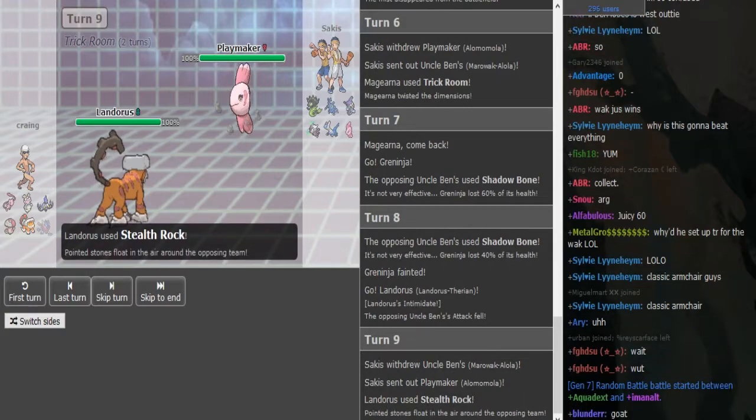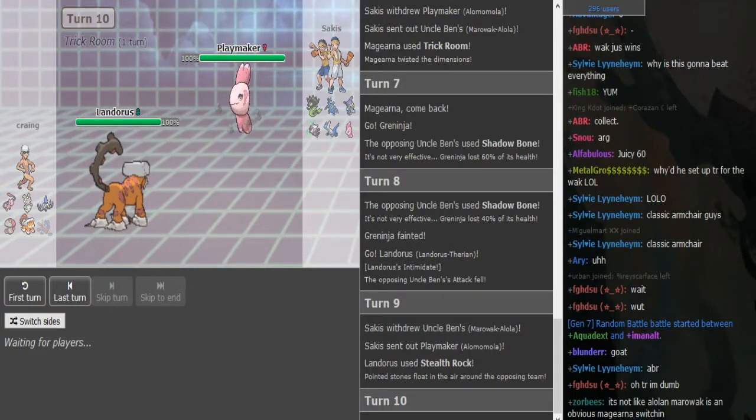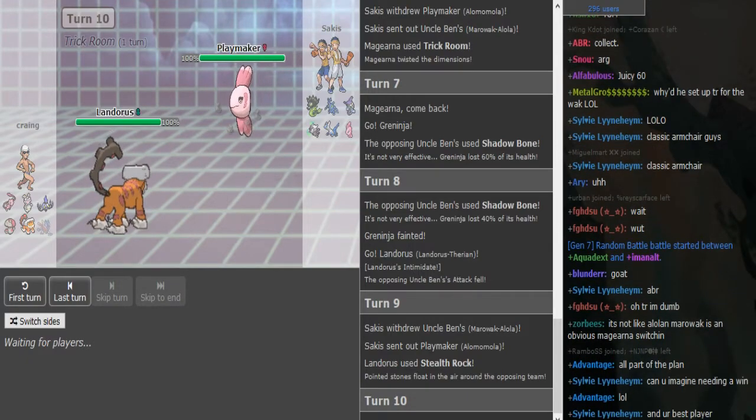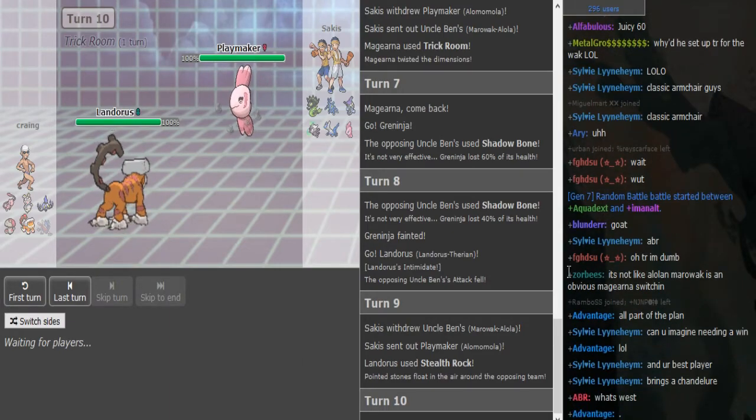He goes Alomomola. Magearna just sets up the rocks and does not care if the Marowak would have stayed in and gone for Swords Dance or something. Although Marowak is kind of an obvious Magearna switch-in, so that was a bit weird.